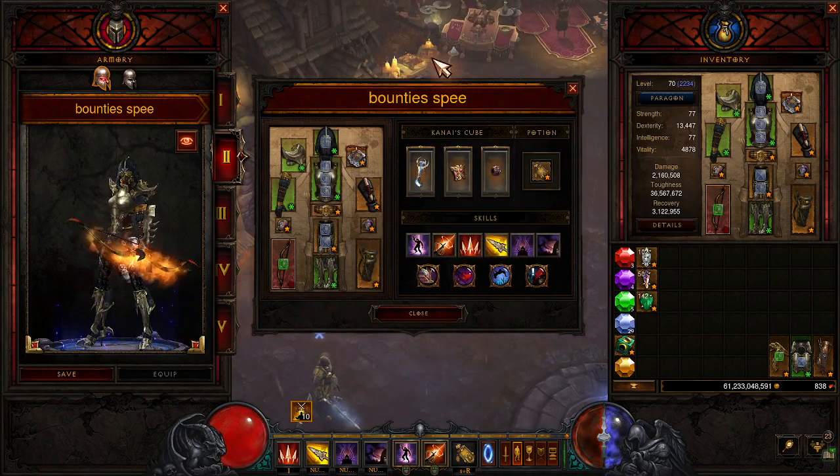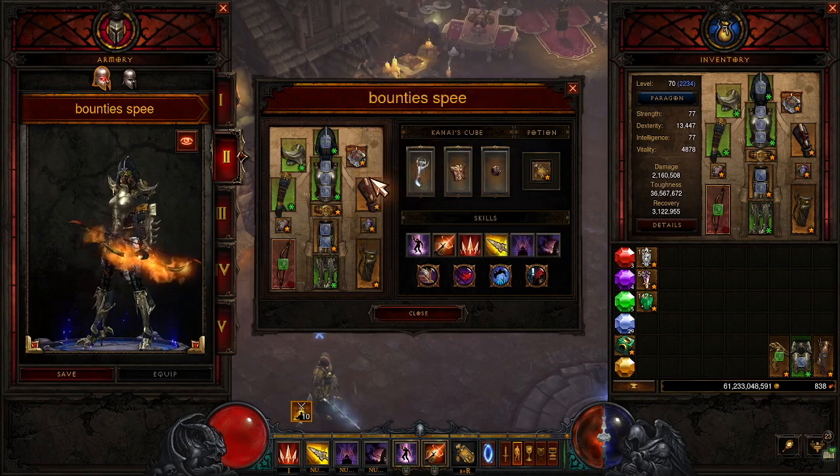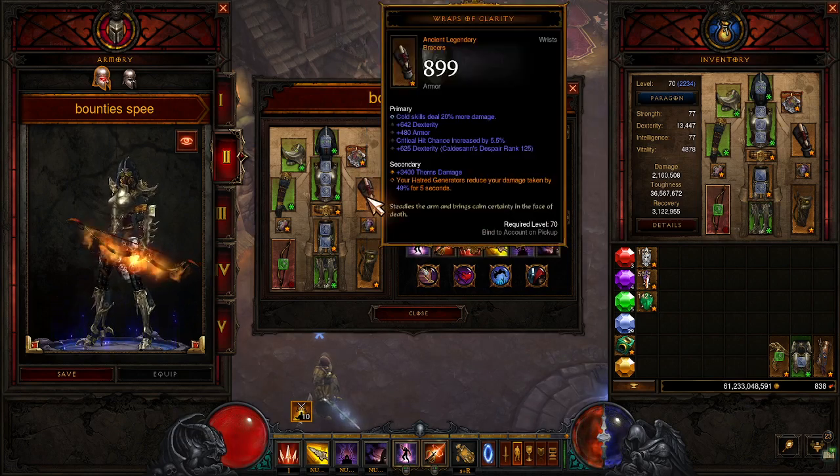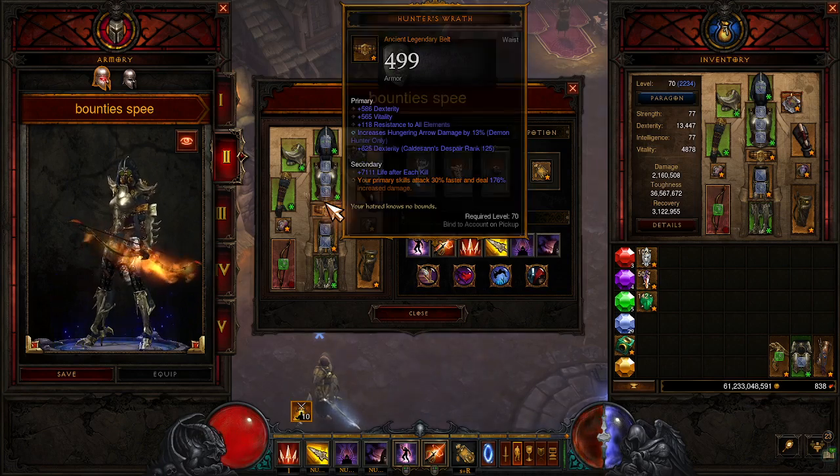Our main damaging ability is a primary skill. We're using Squirt's Necklace — while not taking damage, damage dealt is increased by up to 100%, and damage taken increased by up to 50%. We're using Wraps of Clarity, which is basically our only toughness item for the bounty build — your hatred generators reduce damage taken by 49%. And we're using Hunter's Wrath, the belt that gives primary skills faster attack rate and increased damage.